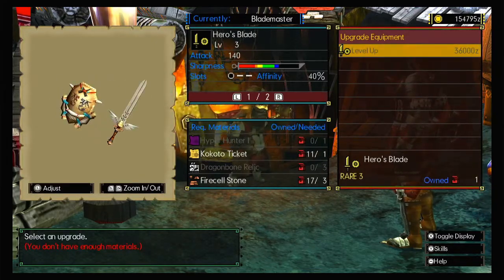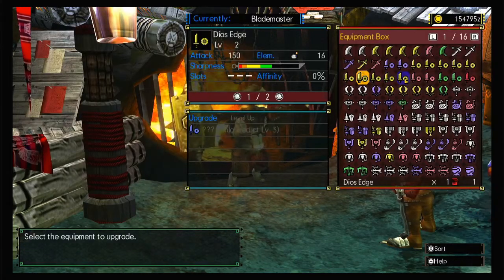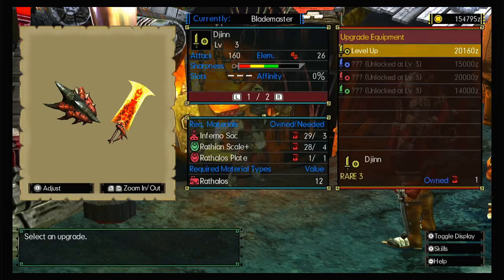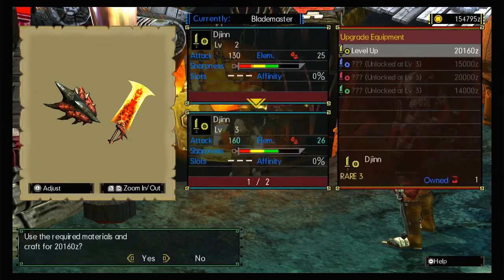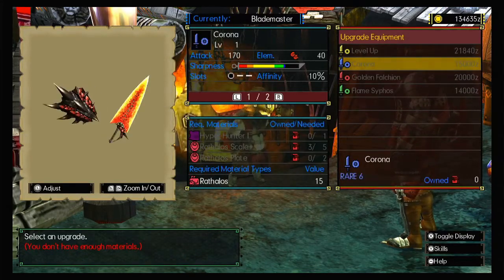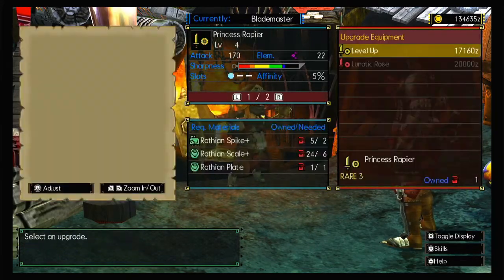I would perhaps also use Aerial for the same reason. For example, I would use it against Plesioth — using Aerial for that one, I can hop up and slap it. The short range of the weapon, however, makes you more likely to be hit by the feet or even a tail swipe too. In most of my videos I would be using this weapon, unless requested to show the others.